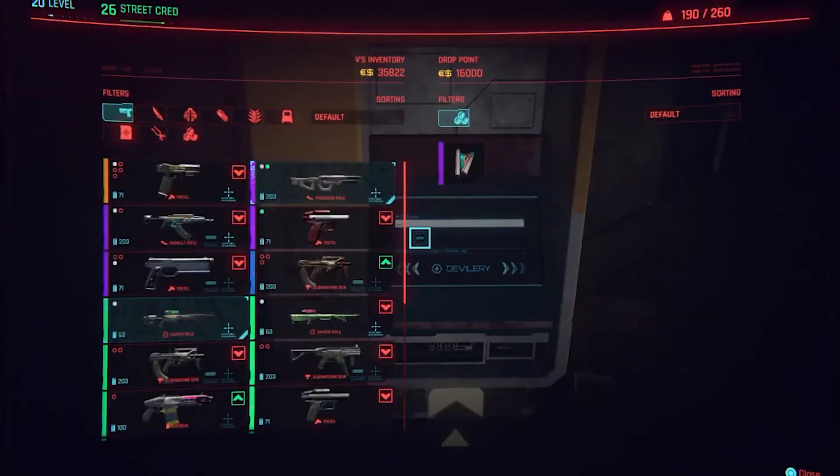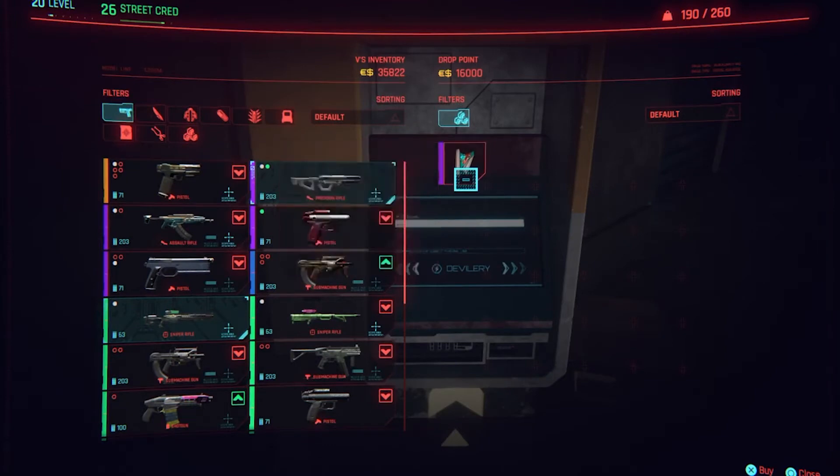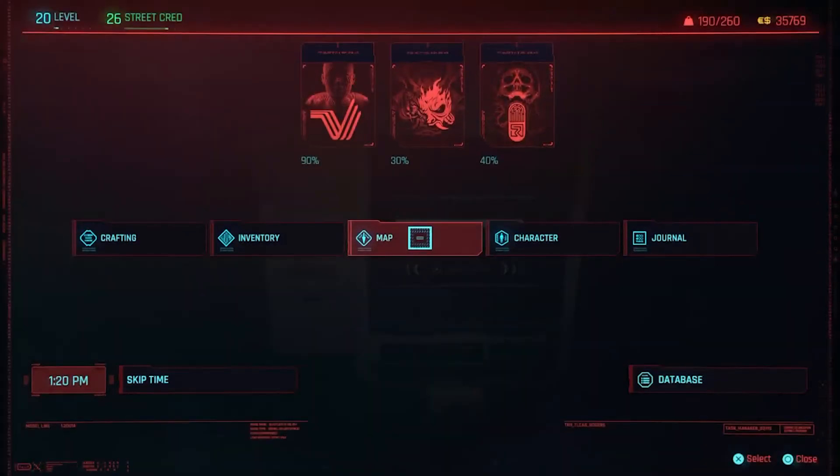Keep trying until you get this transparent background window in the drop point. You can now infinitely buy the paintings back for only 5 eddies a piece, meaning for each one you buy back you will then be able to sell for 4,000 eddies — giving you a 3,995 eddy profit for each painting.